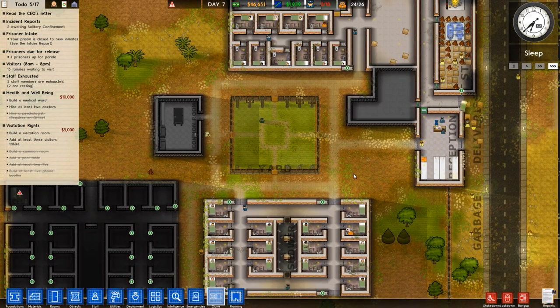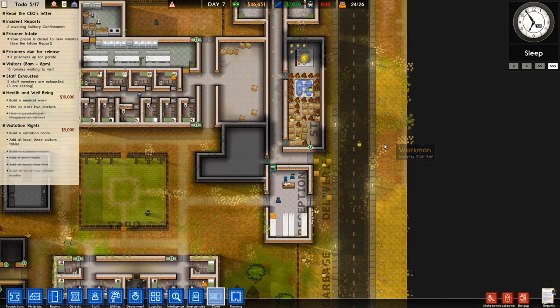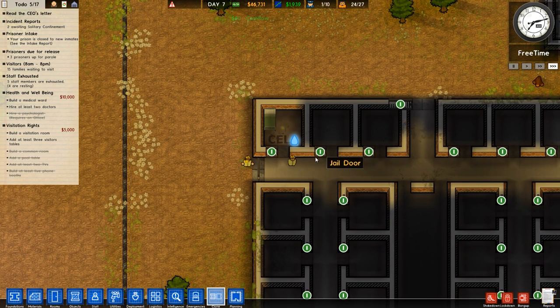Workers are getting in and going through this area which is fine — I didn't actually think of that but it's okay. It will get better once I change things around a little bit. That's gonna be a cell — it has everything you need.